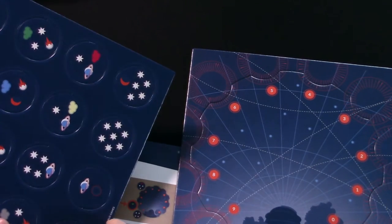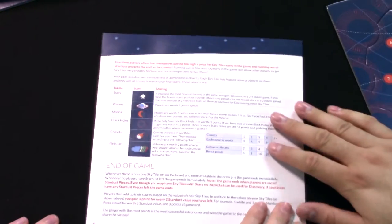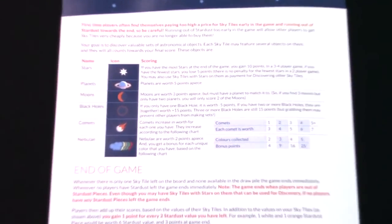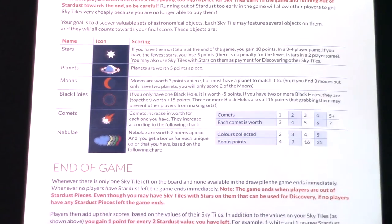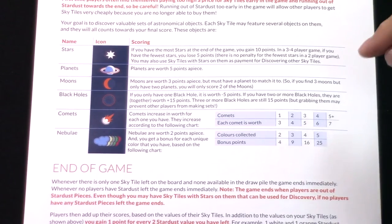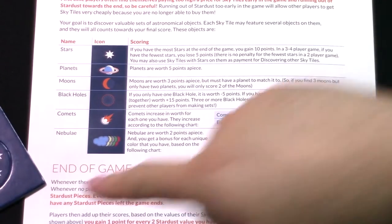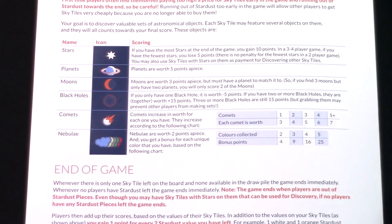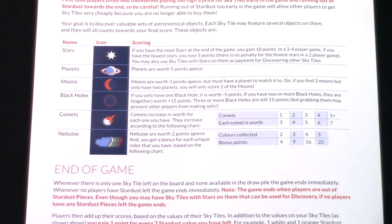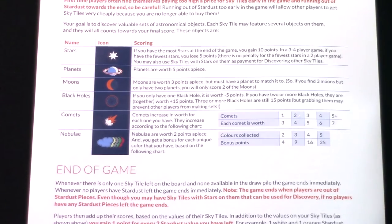When you discover a tile, you spend stardust to purchase it. The cool thing is you don't have to spend only your starting stardust — you can spend sky tiles you've already bought as currency too. At the end of the game, you tally up your points. It's a really interesting scoring system. If you have the most stars total on your tiles, you get ten points in a three-to-four player game. If you have the fewest stars, you lose five points — though there's no penalty in a two-player game. Planets are worth five points apiece.